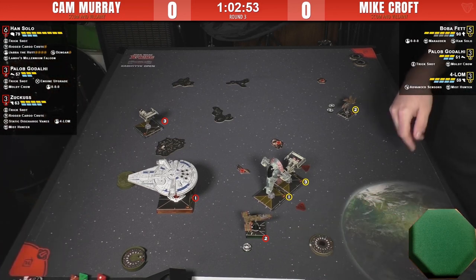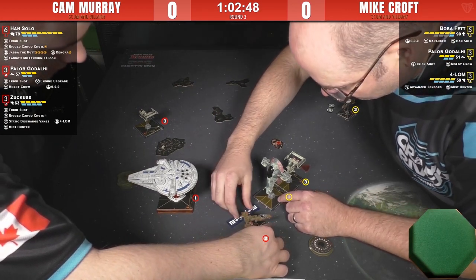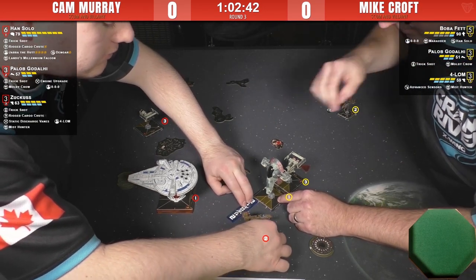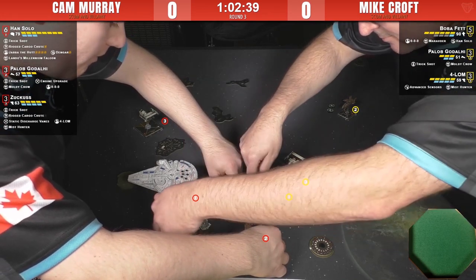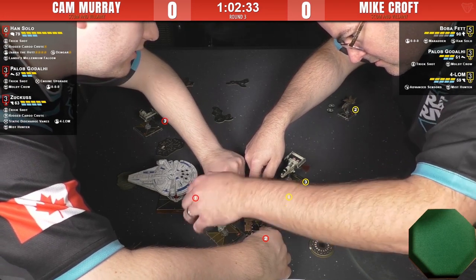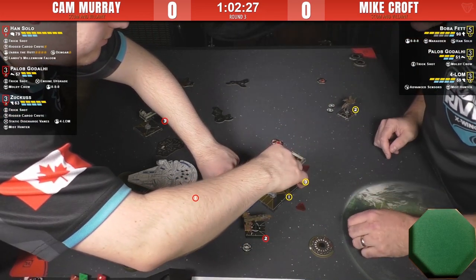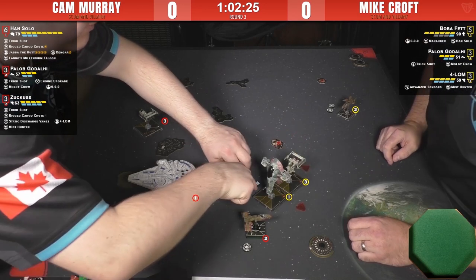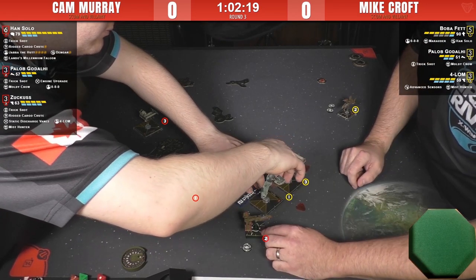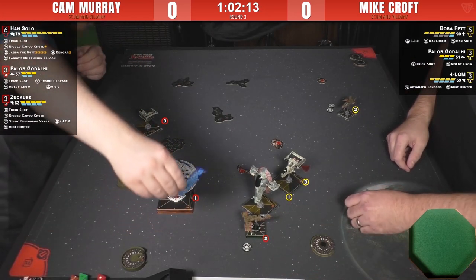Is he able to block Boba or does Boba fit? I think it might be a block — that looks like a bump. That's an advantageous block for Cam. His Han should do the one bank as well and he'll have the Trick Shot on Boba who will only have the one re-roll. He might get half points on Boba this round.